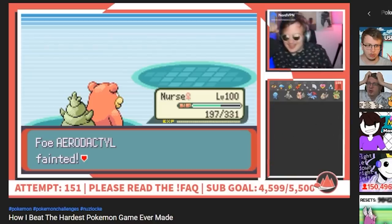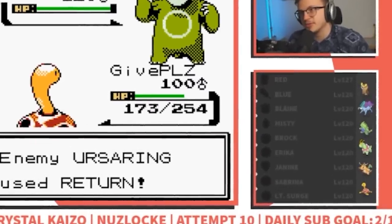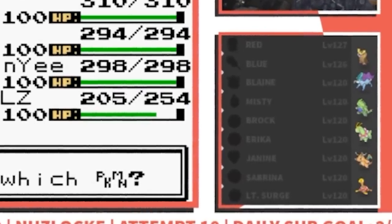After beating Emerald Kaizo, I wondered if I could have done the same in Crystal. The issue, however, was that Crystal Kaizo was balanced around the use of healing items, whereas Emerald doesn't even allow the use of items in battle. Not only that, but in Crystal, the levels of enemy trainers after the Elite Four actually go over level 100. This means that an actual hardcore Nuzlocke of Crystal Kaizo is pretty much impossible.